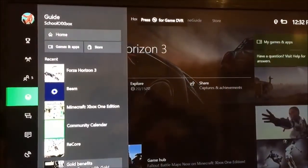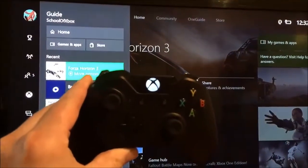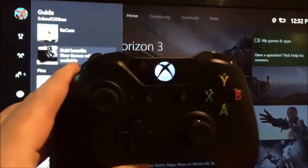Now a single press of the Xbox button opens an expanded guide. From there, go right to quickly get home, resume recent activities, and launch your Pinned apps.